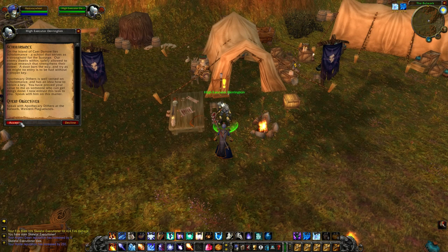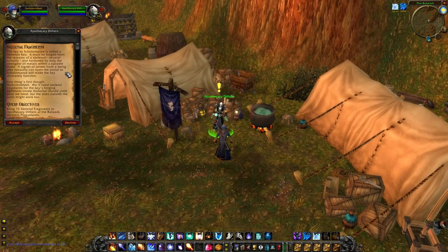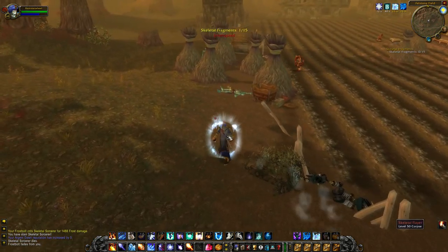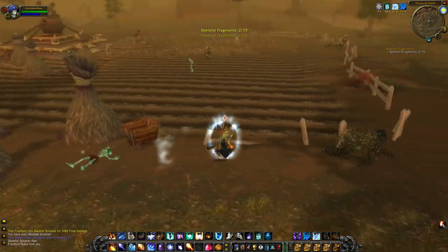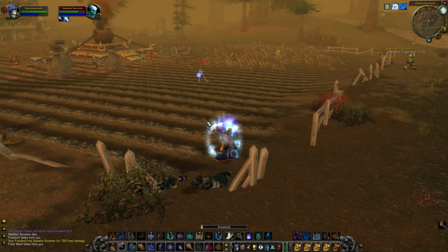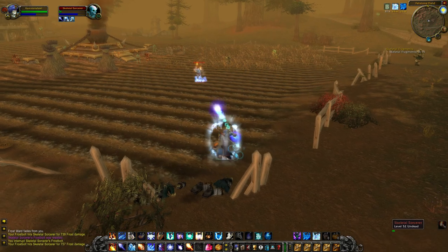The follow-up is called Scholomance, which requires us to talk to Apothecary Didders — he's located to the right of High Executor Darrington. Once we talk to him we get the next part called Skeletal Fragments. For this we need to go back to either Felstone Field or Anderhall and kill the non-elite undead mobs there. These mobs have a chance of dropping Skeletal Fragments and you'll need to collect 15 of them. The drop chance is pretty high, and since these locations are the closest to the Bulwark, I'd advise sticking to one of them.